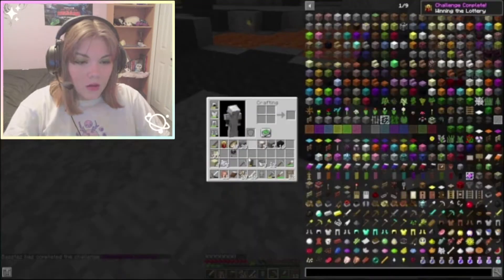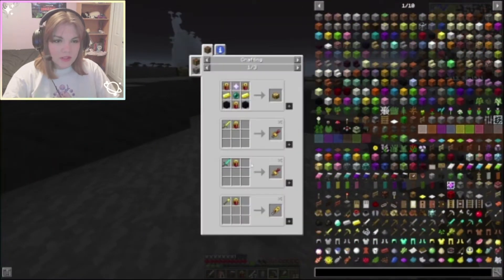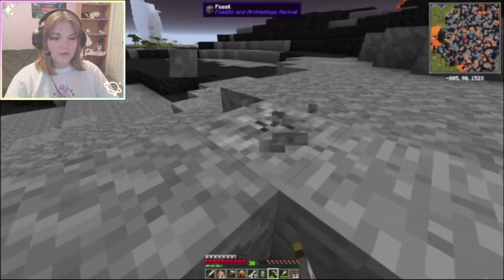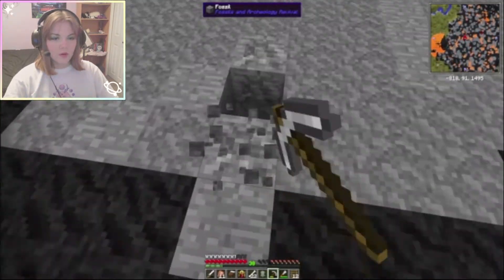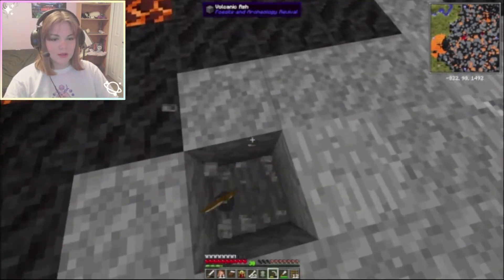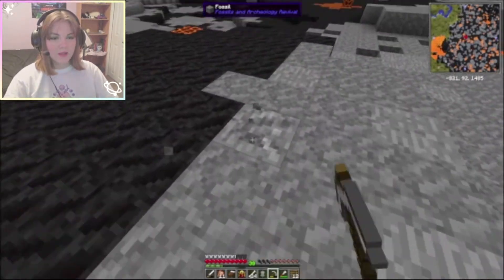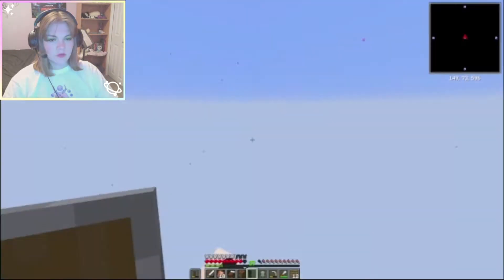Oh my god, I just got a scarab — that's amazing! We could tame a Tyrannosaurus! That's incredible, that is such a low drop rate, I am so happy I got that. I think we have probably done enough mining now. We are going to be getting another dinosaur today, and I am going to be repairing the lightning sword — with this I should have enough relic scraps to repair both the lightning sword and the helmet. Time to go back home.